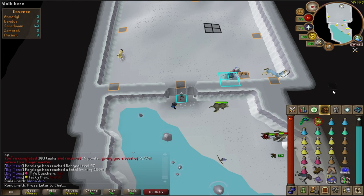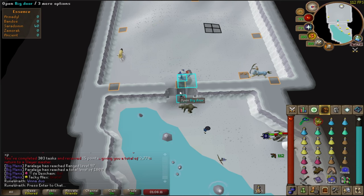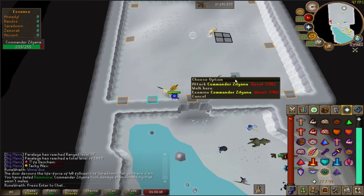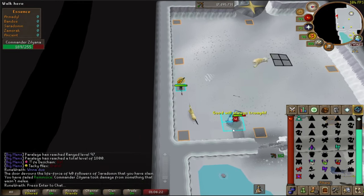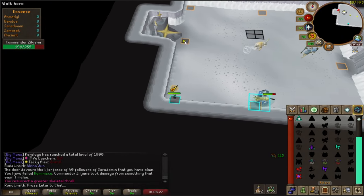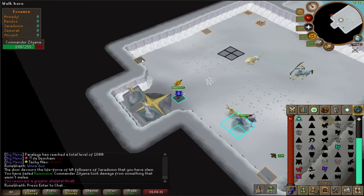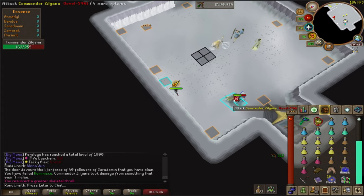Drink a dose of Ranging and Stamina Potion and enter the room. As soon as you've entered, run towards the southeast corner, summon your Thrall if you have one, and attack Zilyana. Continue moving in a clockwise direction, stopping briefly on each marked tile to do another attack before quickly moving to the next position. You'll get the rhythm of the attack-move sequence down pretty quickly, but you shouldn't really be stopping for more than two ticks, otherwise Zilyana will catch up to you and hit you with her melee attacks.